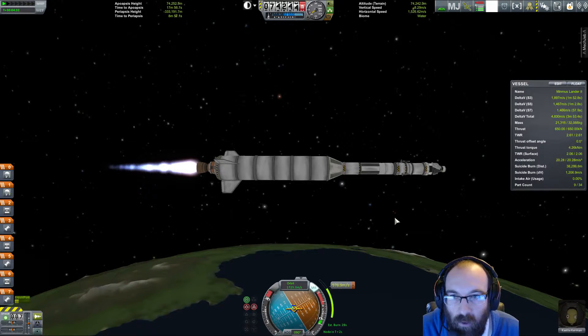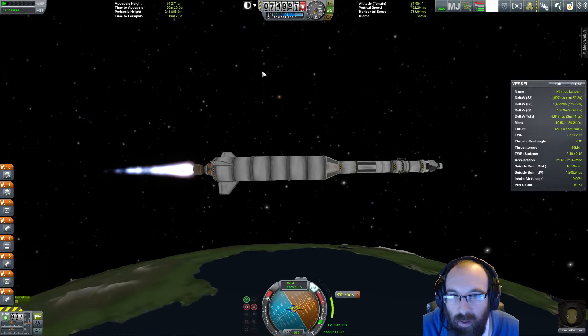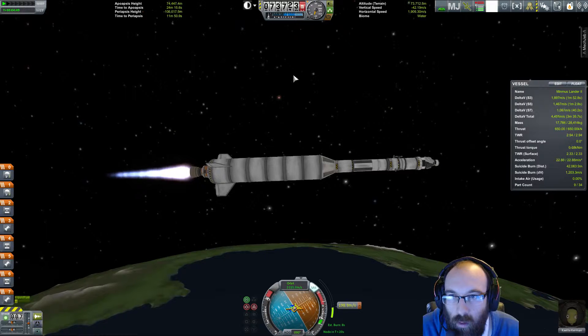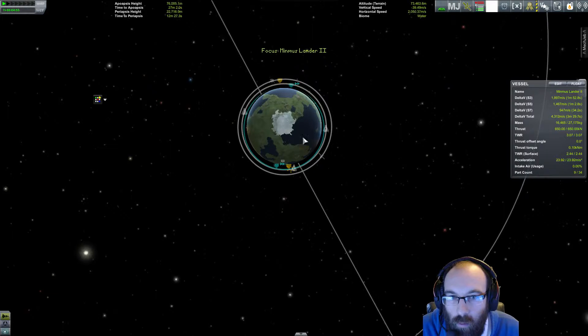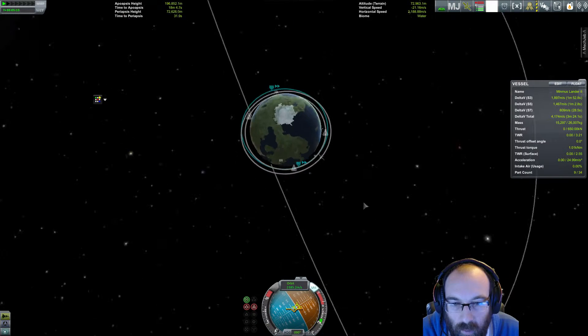Before we start on our way down — we've just passed our apoapsis and we're now on our way down — but hopefully before we've dropped 4,000 metres we'll get our periapsis up and out of the atmosphere. Periapsis is almost now — here it comes, it's coming out. For some reason my control key didn't seem to be functioning — maybe I have to have this up for that to function. So 72 here and 196 there — right, that's fine, we can cope with that.